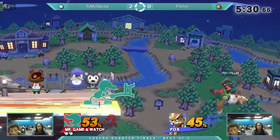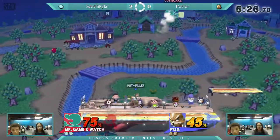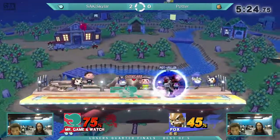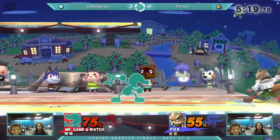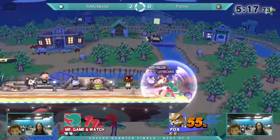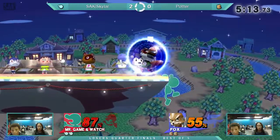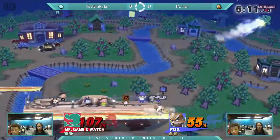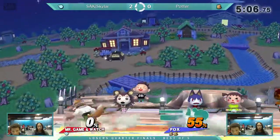I see a lot of situations where most Foxes would be able to get 2 or 3 up airs. Drifting and air dodging is working out really well for Skylar, at least at early percent. This is 2 grabs — because you thought he was so close for it, that's why you go for the double grab. Up tilt to back air — that was actually really nice. He stayed at that ledge and then 2-framed.